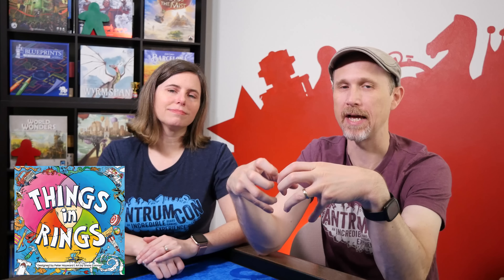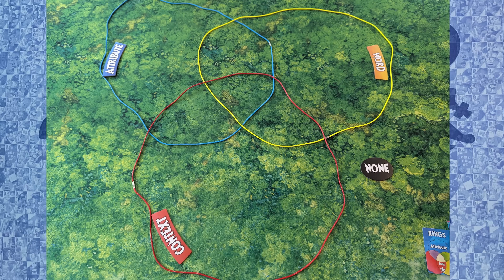We also have a second game in this number 10 category: a small box game from All Play called Things in Rings. It's got a little Dr. Seuss feel to it in the art style. It's for two to six players. There are three rings, kind of like a Venn diagram with big hair bands, and you can play with one, two, or all three rings.